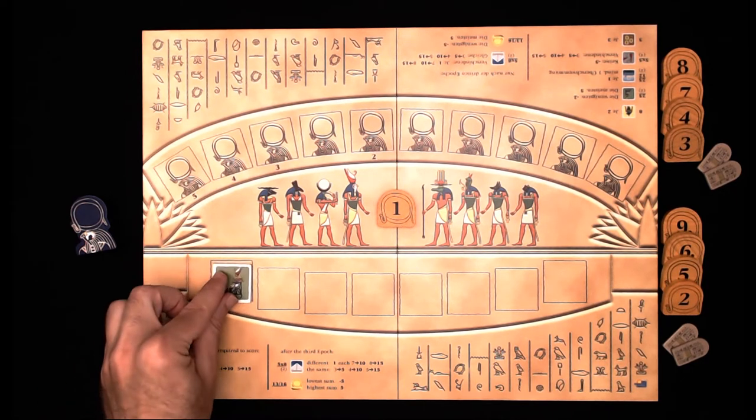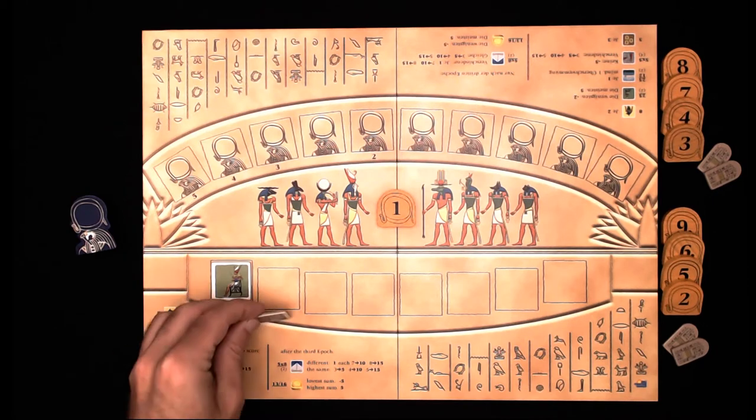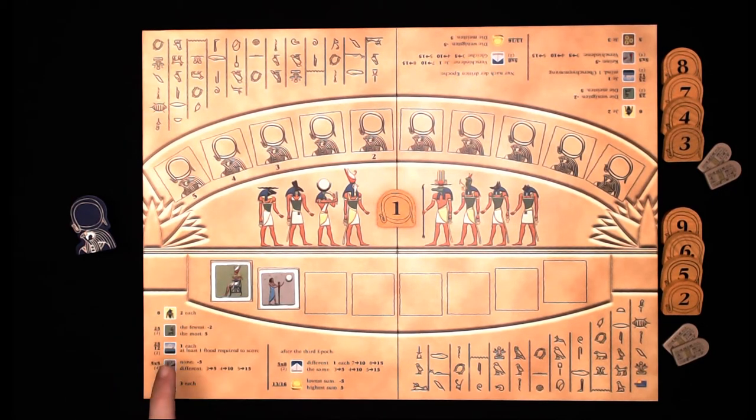There are pharaoh tiles. At the end of an epic — which is a round — you will score five points if you have the most pharaohs, and you'll lose two points if you have the least number of pharaohs. Civilization tiles score based on variety: three different civilizations gets you five points, four different gets you 10 points, and five different gets you 15 points.